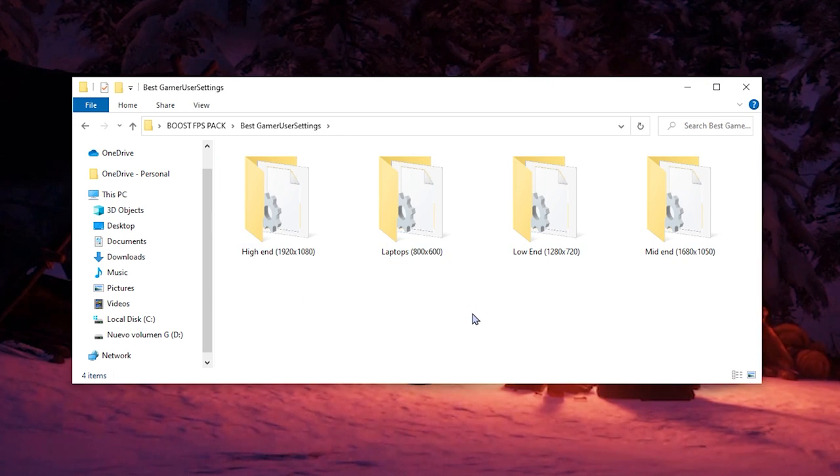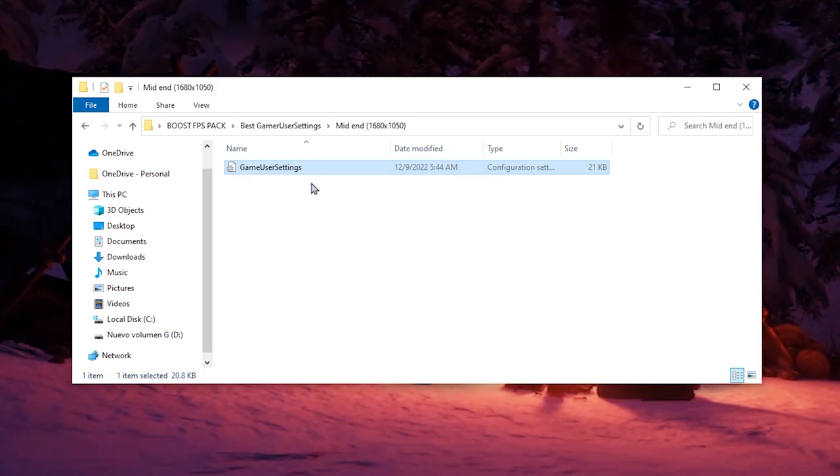First, we're gonna apply the best Game User Settings. In my opinion these are the best if you want to boost your FPS. As you can see, we have options for high-end, low-end, and mid-end. If your laptop is good, use high-end; if it doesn't have a GPU, I recommend the no-GPU folder. In my case I'm using a GTX 1650, so I'm gonna use mid-end, which uses an aesthetic resolution.